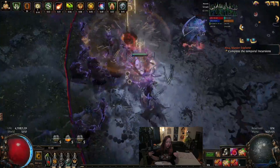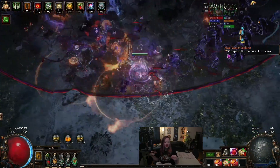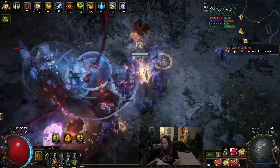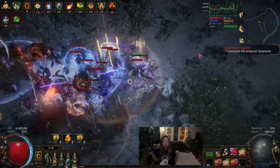One of the big things for this build is getting the Fan of Flames cluster jewel, because that's where you get your ignite prolif. Then you use Profane Bloom on top for double prolif action - boom boom. It looks really really solid.